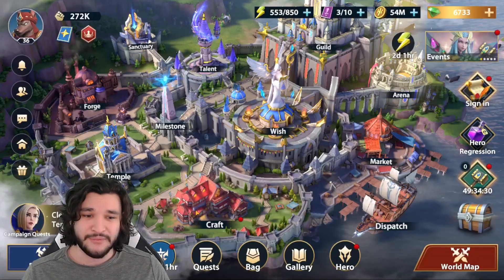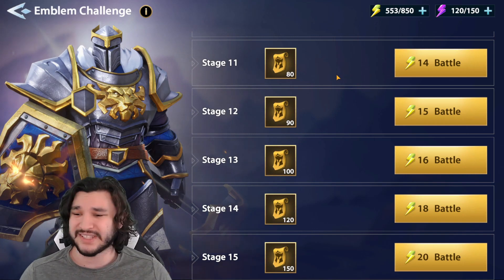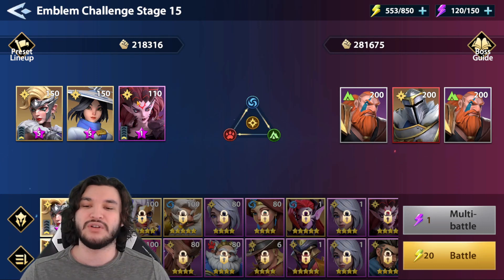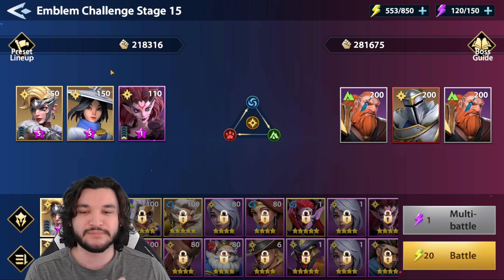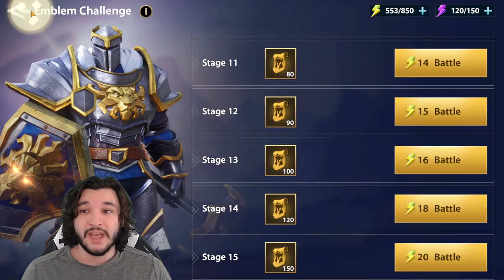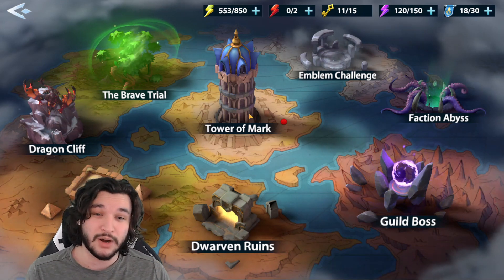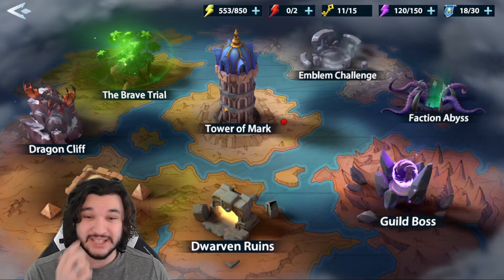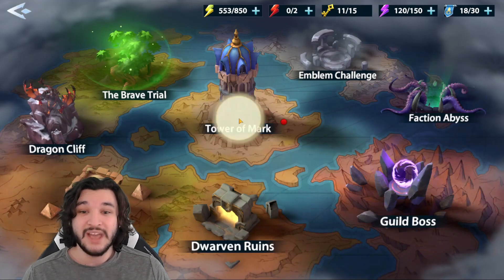After that we have Emblem Challenge, Faction Abyss, and Tower of Mark. Emblem Challenge is not very important — you'll get it naturally by farming up characters you've already awakened. Tower of Mark and Faction Abyss are very specified game modes. Tower of Mark is fairly specific, but Faction Abyss even more so because you only have characters from a limited pool to choose from — dividing the game into tenths rather than quarters.